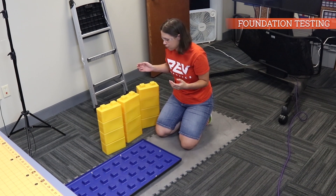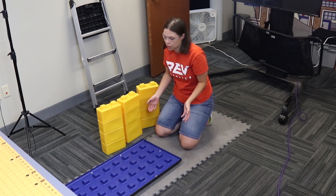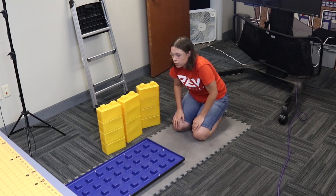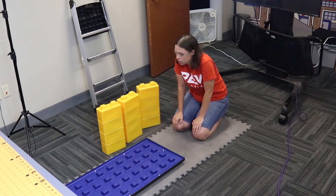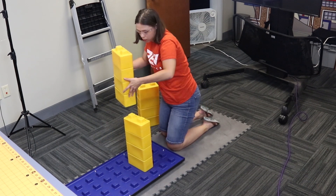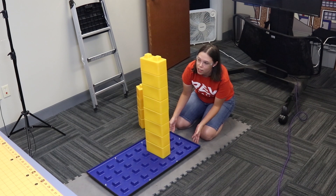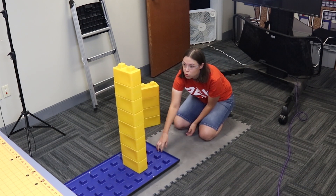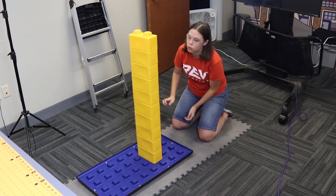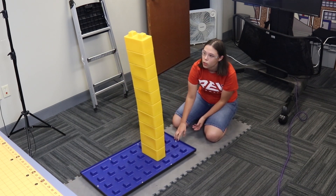We're here with the foundation and some stones to see how these interact. Some of you may not have been able to play with the foundation at your kickoff, so we're doing some testing. The foundation slides pretty easily on the foam tiles, especially when there's no weight on it like there will be at the start of autonomous. As you start to stack stones on top, you'll have to be a lot more careful when you move the foundation. After about eight bricks or so, it wobbles even at a slow speed. After a certain point, the variability in the stones means the tower will begin to tilt, so moving it quickly might cause your tower to fall.